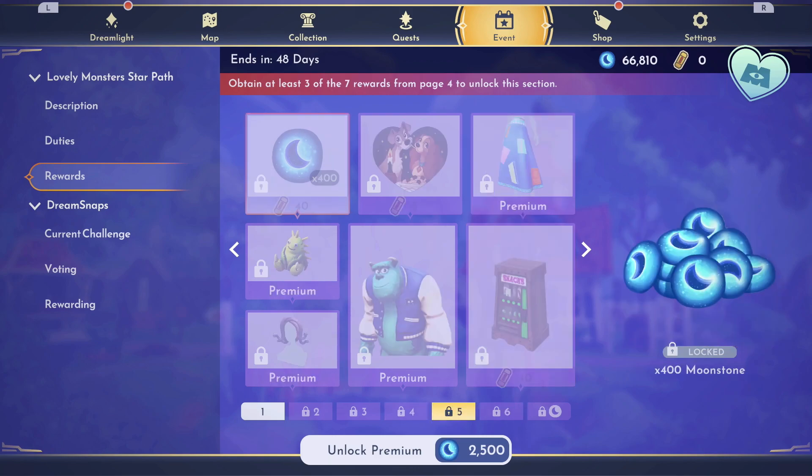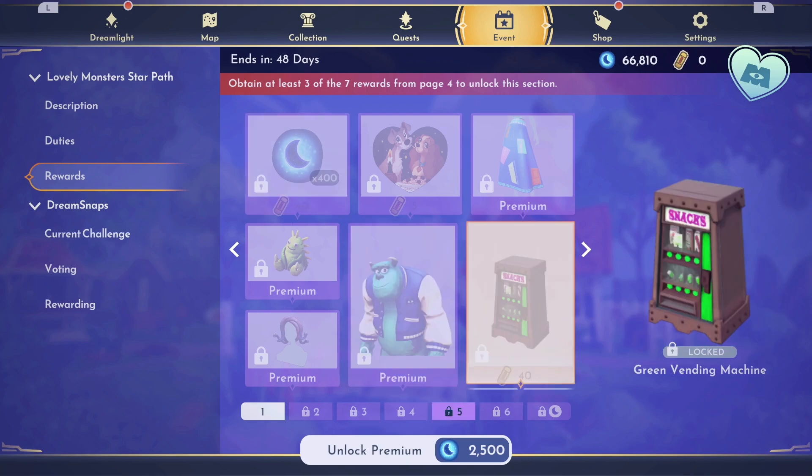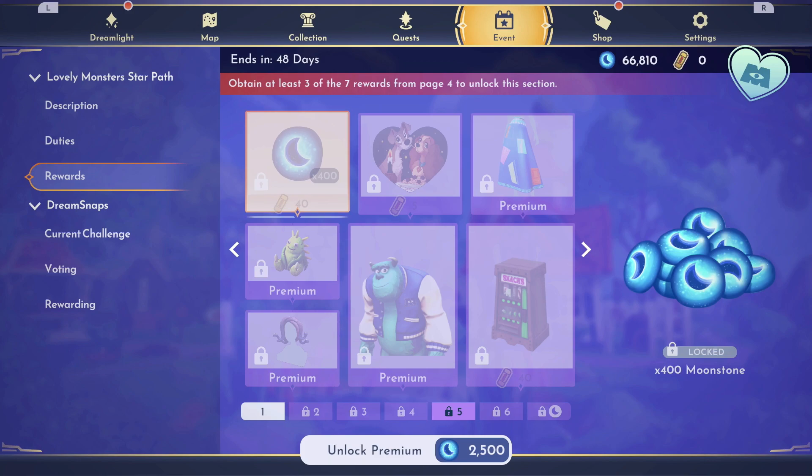Once you claim all of those and you're on page 5, you can claim this green vending machine for 40, a motif for 5, and then 400 Moonstones for 40.